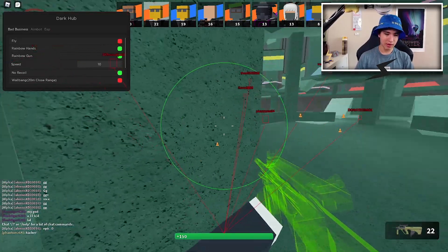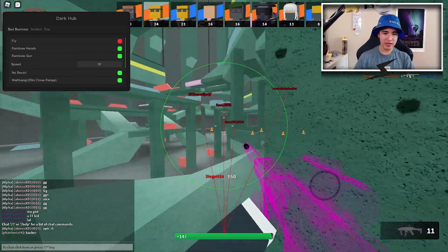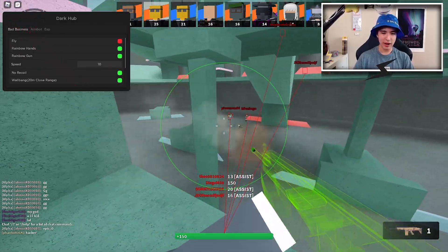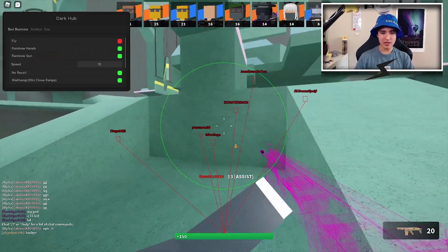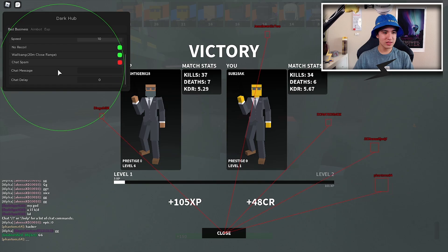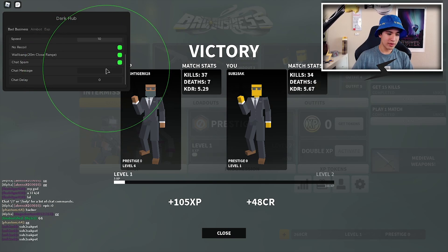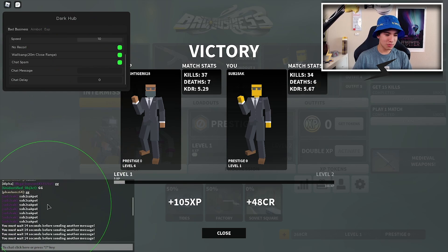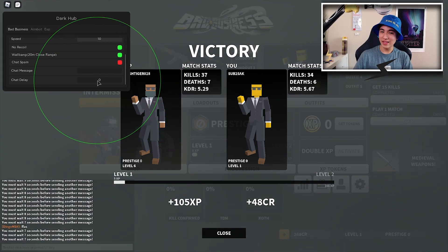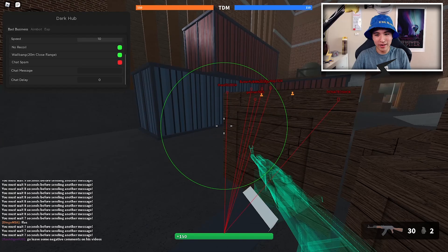We also have wall bang, which only works within 20 meters, so keep that in mind. It is really overpowered and it's a pretty new feature — DarkHub has really been working on the Bad Business section. We also have chat spam: put in a message, click enter, turn on chat spam and it goes. You can also add a chat delay.